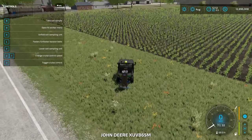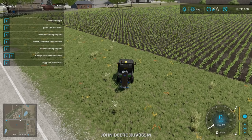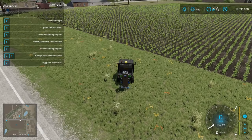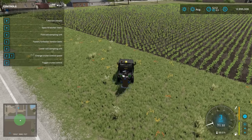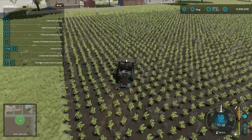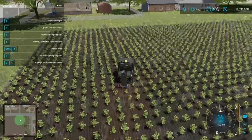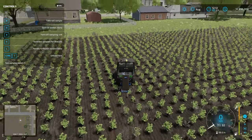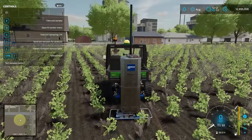Once hooked up, open the help menu and the map — the map is helpful here. In the upper left-hand corner hit X to unfold it. In the bottom left-hand corner you'll see the map zoomed in with a green circle. Wherever you decide to take a soil sample, that green circle shows the portion of the field that will be sampled. In the upper left-hand corner you can see B is the button to take a soil sample.